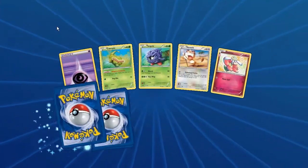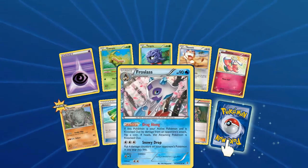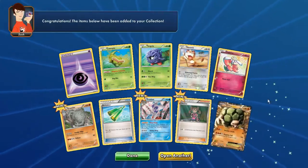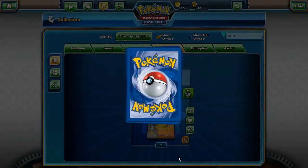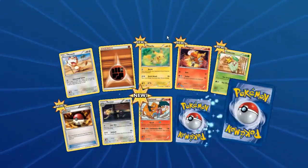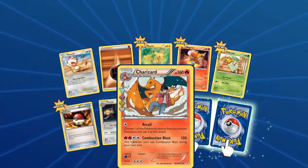Caterpie, Tangela, Meowth, Flabébé, Graveler, Revitalizer, Froslass, shiny Shauna, and the last card is Golbat EX - very nice beastie card, the shine on that one! Next: Pikachu, Magma, Chikorita, Pokeball, Persian, Charizard - none - oh yeah, Holo!